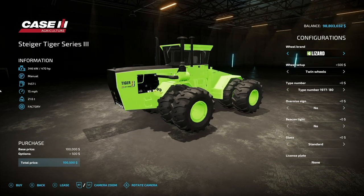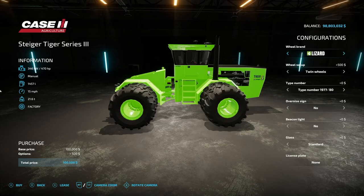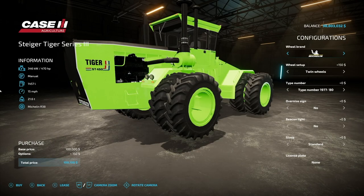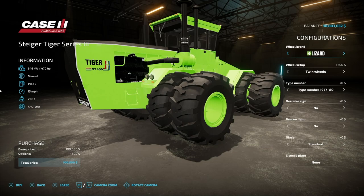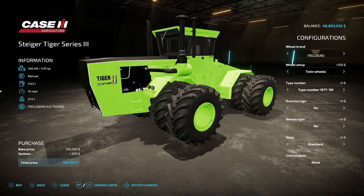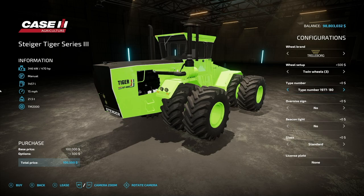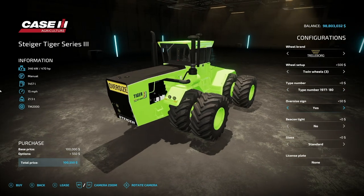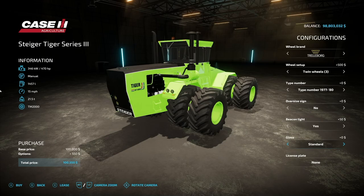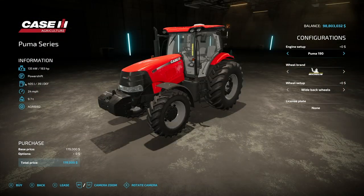Let's start off with some new ones for all platforms. We have the Stiger Tiger Series 3 — 470 horsepower, manual transmission, 1457 liters of fuel, 15 miles an hour, and it weighs 21.6 tons. Wheel brands include Lizard, Trelleborg, Michelin, BKT, Nugget, and Radestate. We've got standard and twin tire options, type numbers from 1977 through 1982, oversized sign yes or no, beacon light yes or no, glass setups, and a license plate. On the back, no three-point — only a regular trailer hitch.